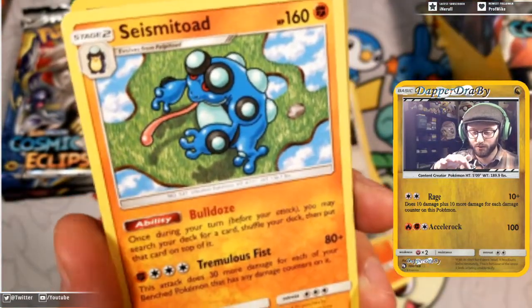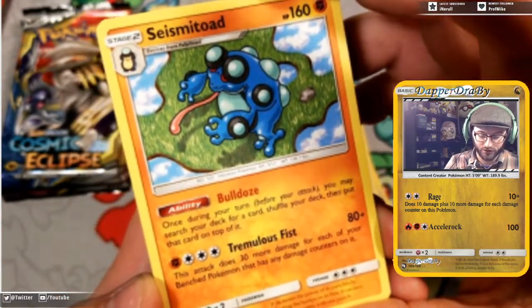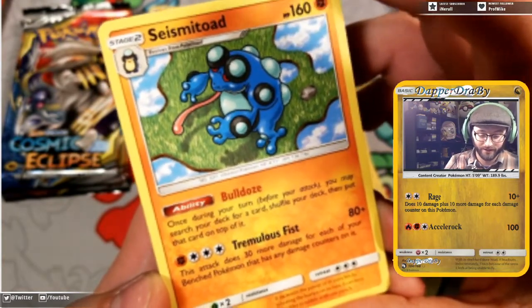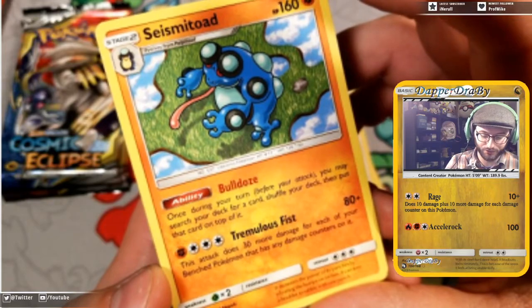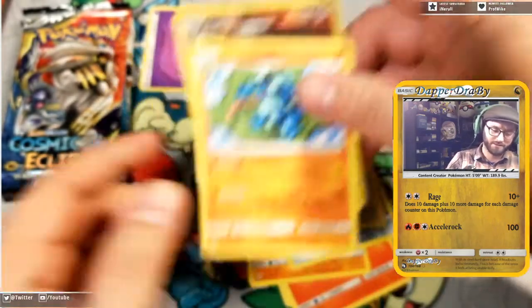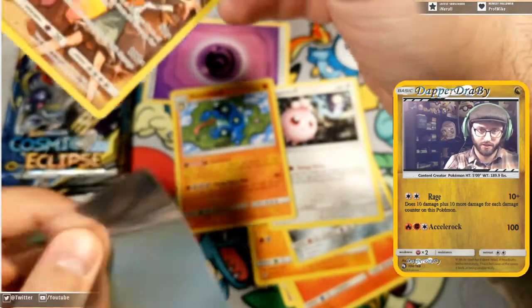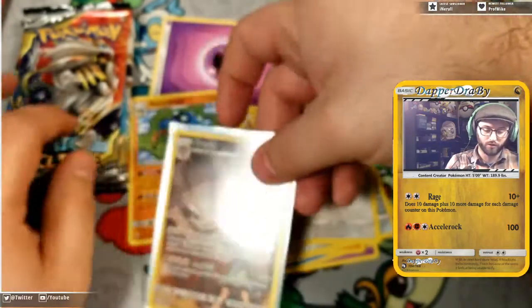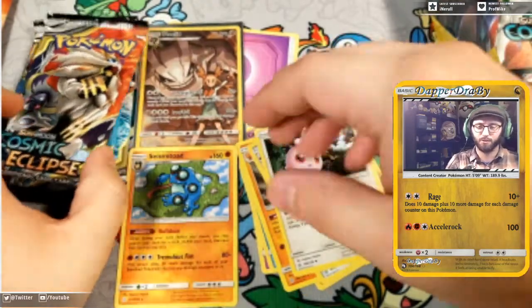Oh, is that beautiful — a Jasmine's Steelix with an iron tail. Not sure how much it's going to see play but it is a beautiful card. And our random pack rare is a Seismitoad. Bulldoze lets you search your deck for a card, shuffle your deck, and put that card on top. Tremulous Fist does 80 plus 30 more damage for each benched Pokémon that has any damage on it. Not bad! I'm going to go ahead and sleeve that Steelix.